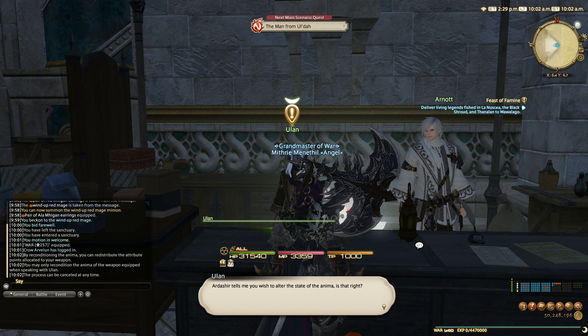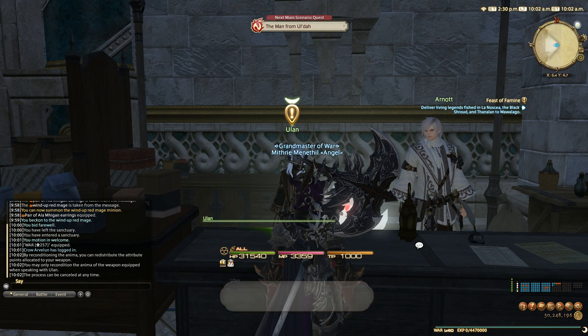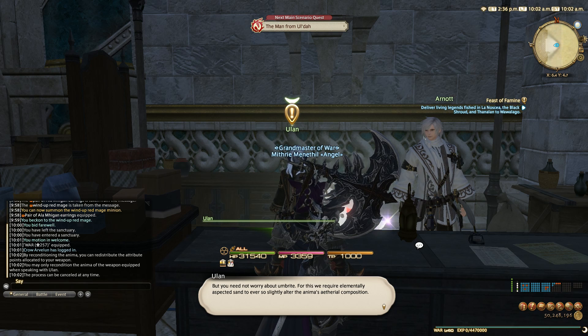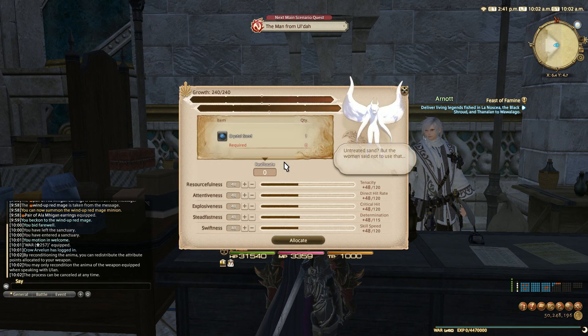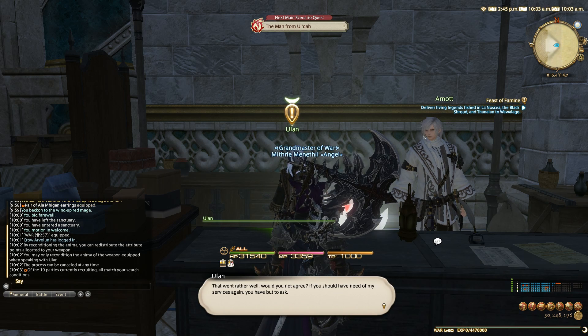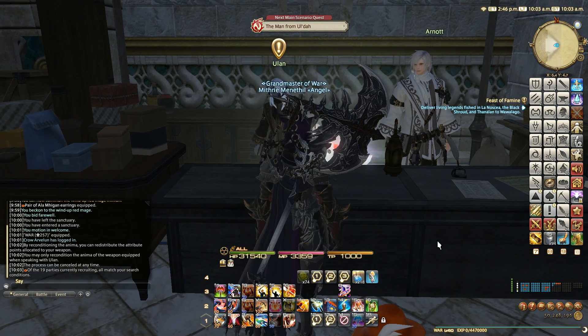Ulan asks: 'You wish to alter the stats of the anima, is that right? Assuming we do not attempt to push beyond its current limitations, it should be a trivial matter. This process requires crystal sand. If you have more I will furnish you with more per our original arrangement. We require elemental aspected sand to slightly alter the anima's ethereal composition.' Basically this is just to let us change the stats. I did them all balanced.